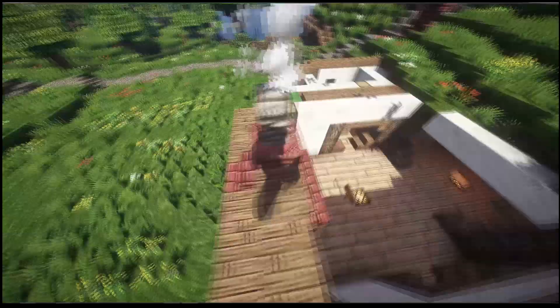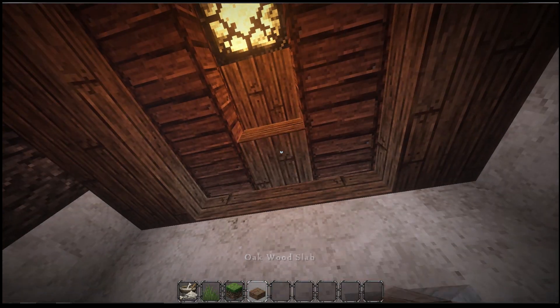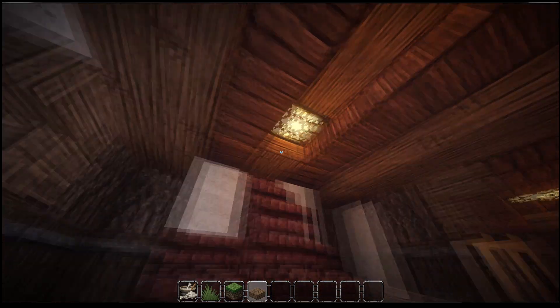I wish I had a big window or something, but I think that kind of works. That looks nice. Can we — we need something there, don't we? That's fine. Maybe we can do the same on the other side.